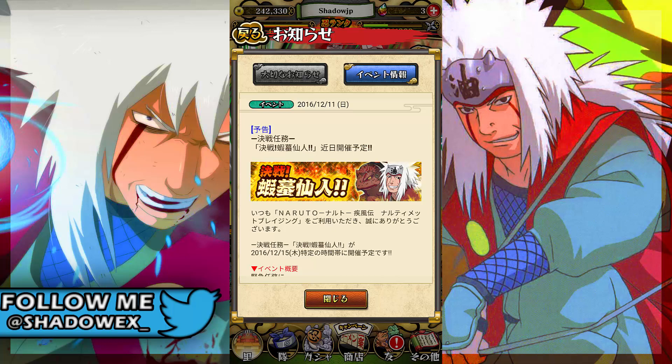Most likely the free ninja pearls you'll be able to get from this mission are probably three from wisdom characters, three for bravery characters, and five for the 28-cost-or-lower restriction — because that's how it was with the Nine Tails raid. Most likely it'll be exactly the same, since they seem to have set this one up the exact same way they set up the Nine Tails one, so that's gonna be pretty dope.